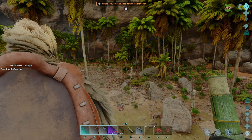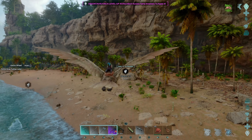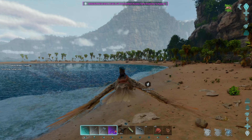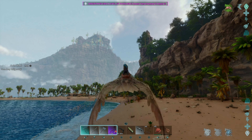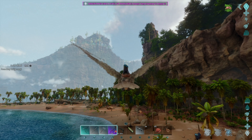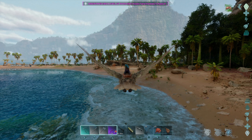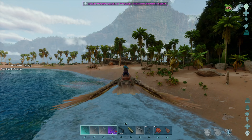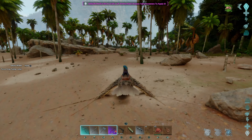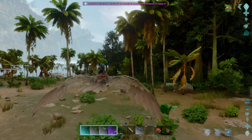Majungasaurus - it's a rather small one, I thought we had a bigger one. He may have taken off. Alright, we're heading to the Redwoods. Let's see if we can't find ourselves a bear - hopefully on the beach somewhere where there's not 500 creatures around it. Course, here's some raptors. 120, not bad.